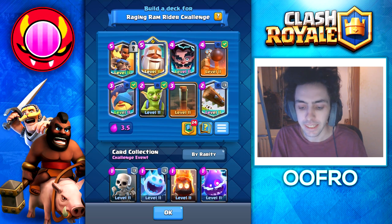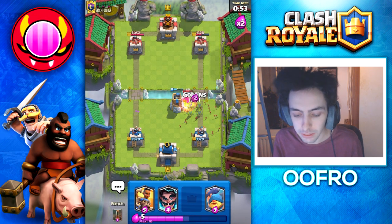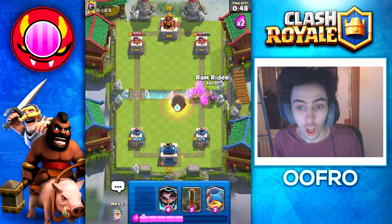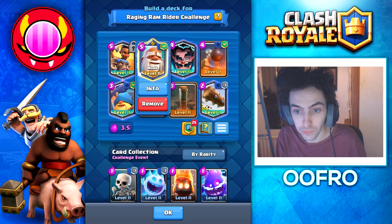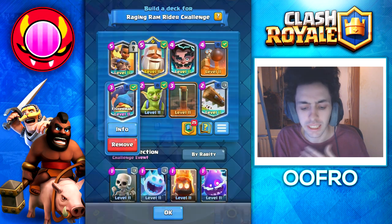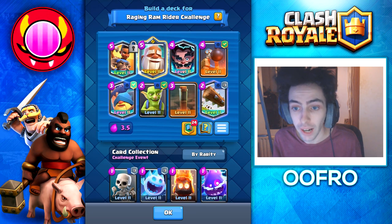Some pro tips with this deck: if they Ram Rider at the bridge, play your Tower of Power at the bridge. The reason is so the Ram Rider doesn't have time to charge their attack — stopping the charge means your Tower of Power will survive longer, giving you an easier defense. The Monk's ability can actually reflect the Ram Rider, giving her her own slowdown effect. The Fisherman can activate your King Tower, and the Electro Wizard comes down with a Zap which will reset the charge of a Ram Rider.